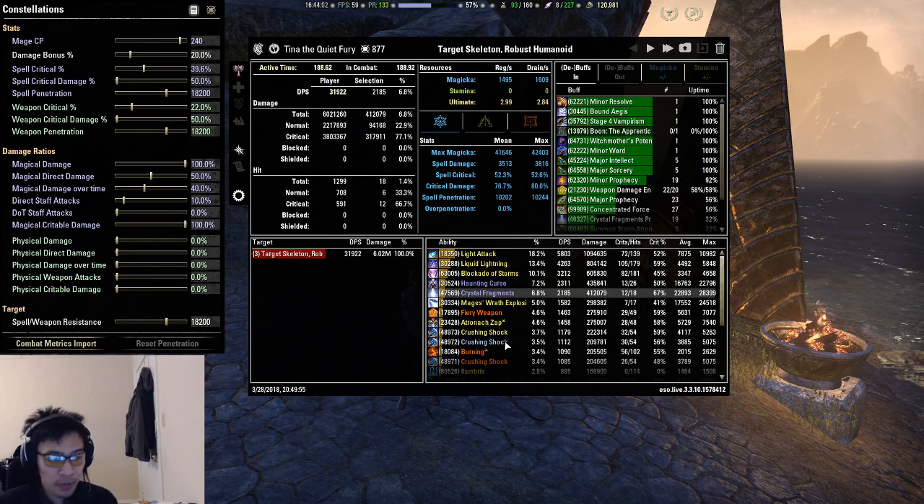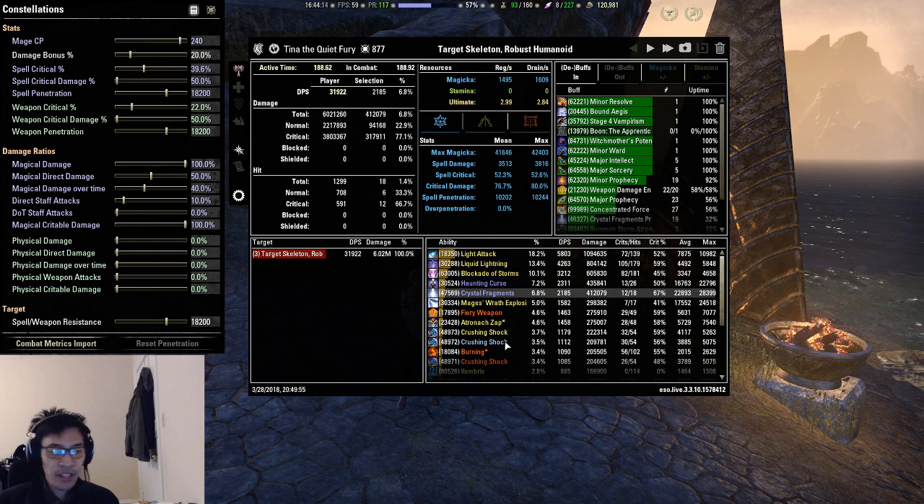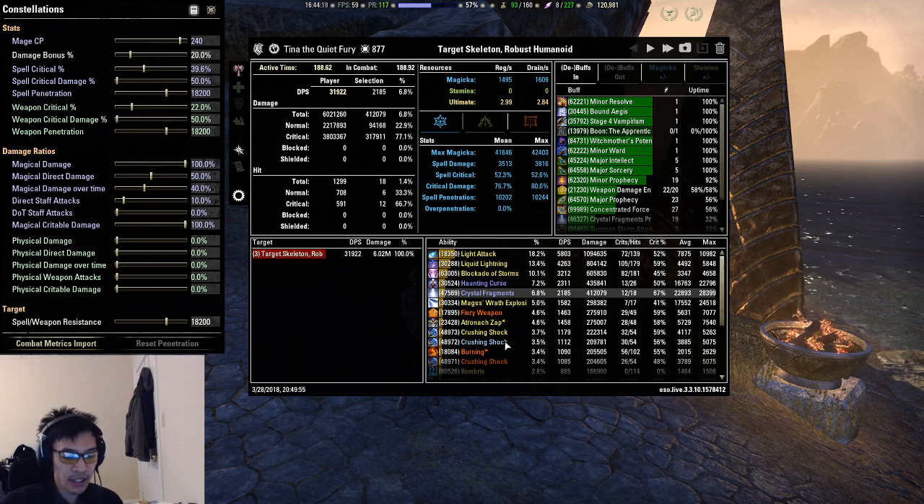That's basically how you can determine whether a five piece effect beats Julianos or Hunting's Rage and whether a set is worth considering for your build setup. Hope you guys found it informative, and I'll see you in the next one.